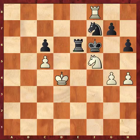Black's position is hopeless with no active play. So what do we do when our opponent's pieces are completely tied up? The way to play these positions is to increase the pressure little by little. Since the opponent has no active play, we don't need to rush — we can do it slowly but persistently.